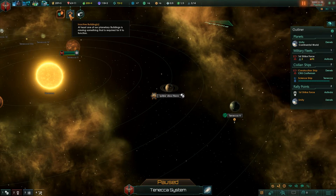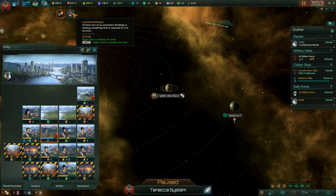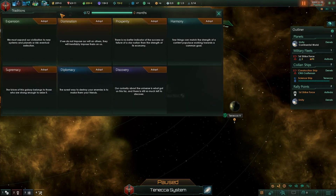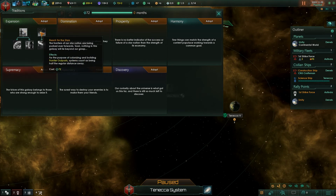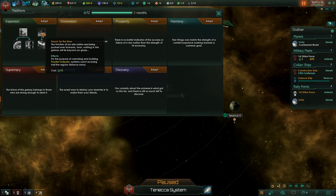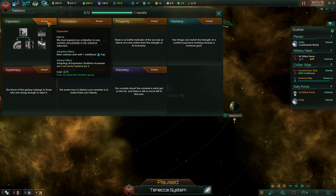Construction complete. We have a couple of alerts — that mining station just finished. There's also an inactive building alert letting us know a building on one of our planets isn't being used right now. This alert lets us know we have a tradition available, so we can pick one of these traditions. We're going to go with expansion, which gives different options including Colonization Fever and Reach for the Stars. We're going to click Adopt — when we adopt it all new colonies will start with one additional pop.